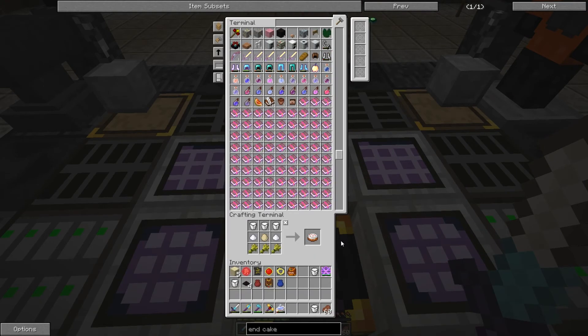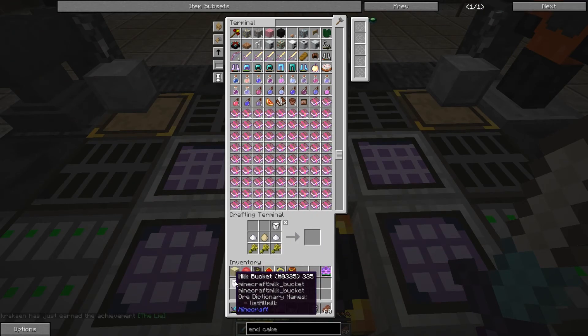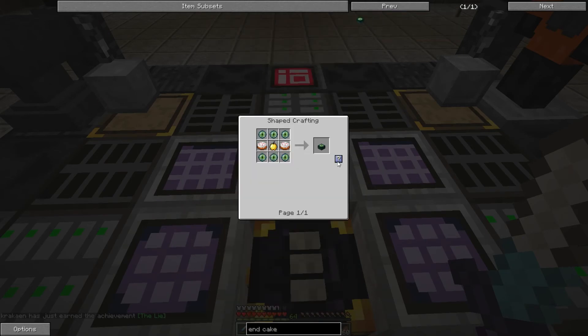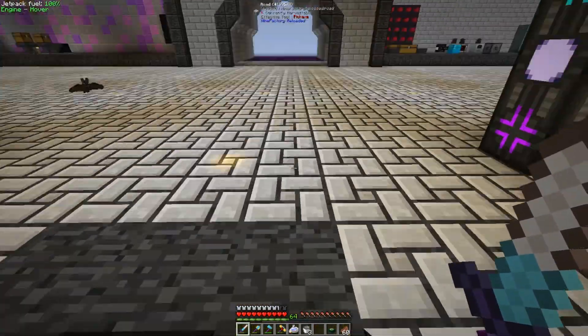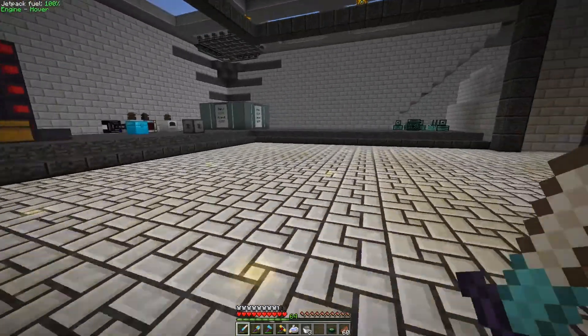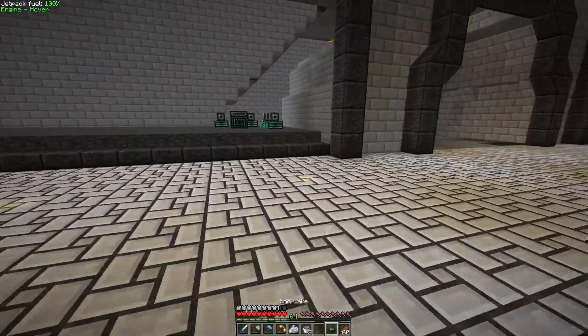So let's make some cakes. One. The cake is a lie — she didn't know the cake is a lie. Two cake. And now, an end cake. What the end cake does is it's pretty much your end portal. That's what the end cake is.